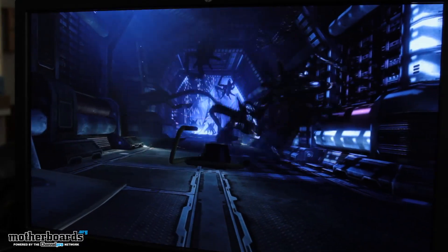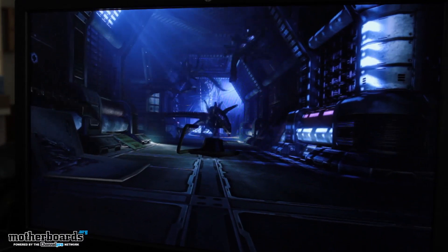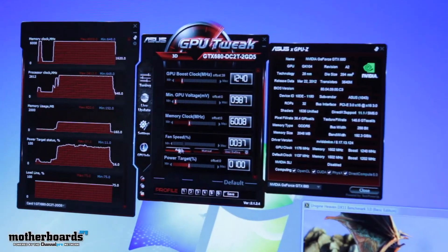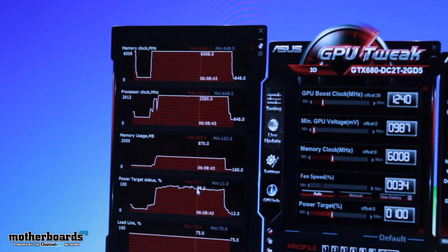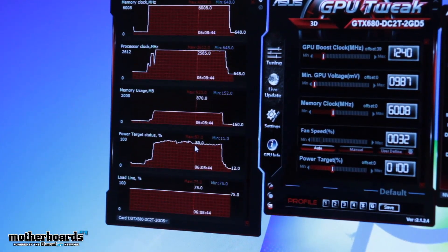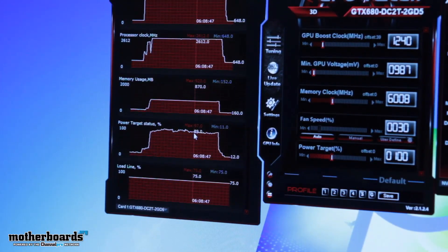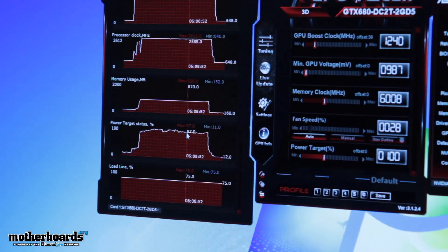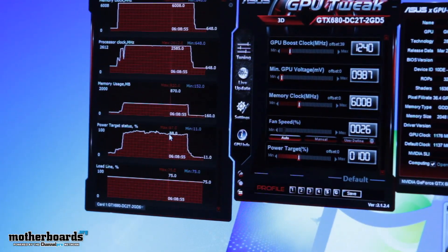We've finished up the run. Looking at the power target value, we're still underneath 100% — compared to the reference solution which was at 105% at the base operating parameter. This really comes into play because we have a far more efficient VRM design, thanks to our DigiPlus VRM, SAP power componentry, and of course the DirectCU2 heat sink and fan assembly.